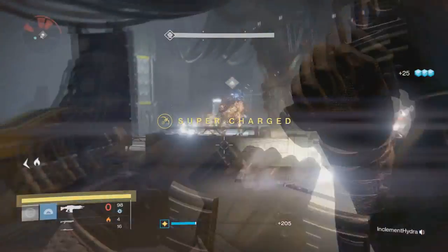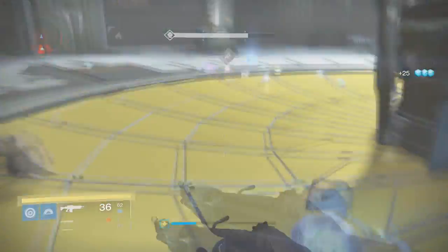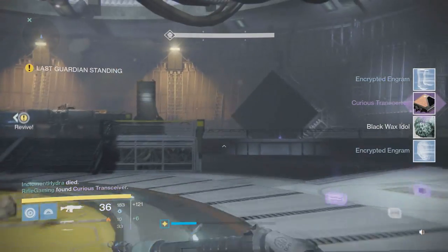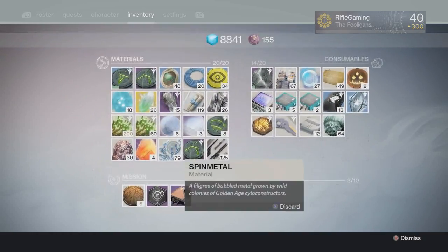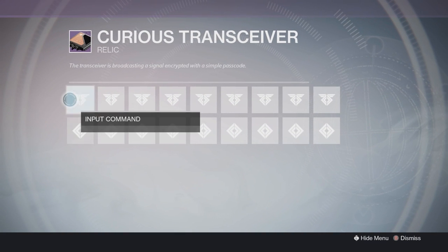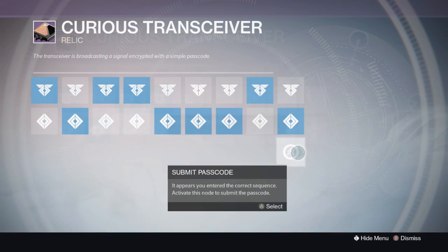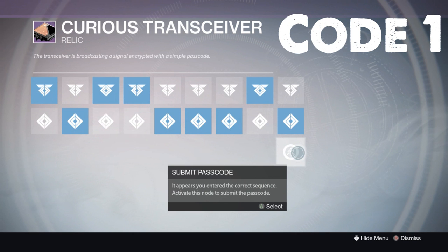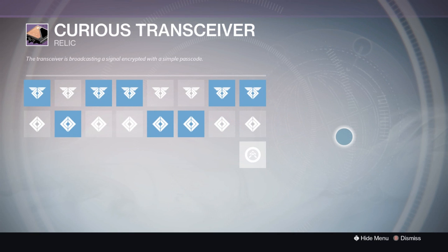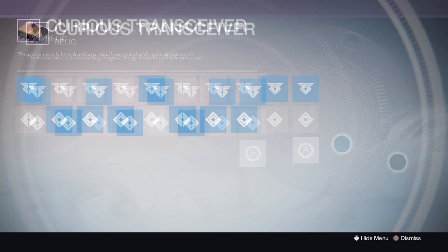For the Curious Transceiver code: Hive enemies mean the up nodes, and Taken enemies mean the down nodes. Scroll over the Curious Transceiver and select 'Input Passcode.' If you don't want to figure out the enemy spawn sequence yourself, I'll pop up all the codes on screen. For example, if two Taken spawn together, you input two downward nodes. I hope that makes sense.